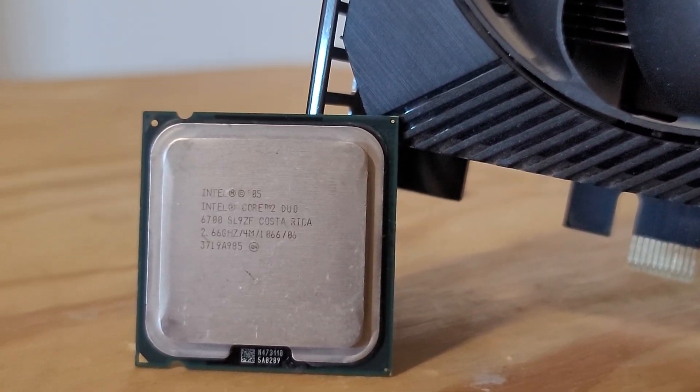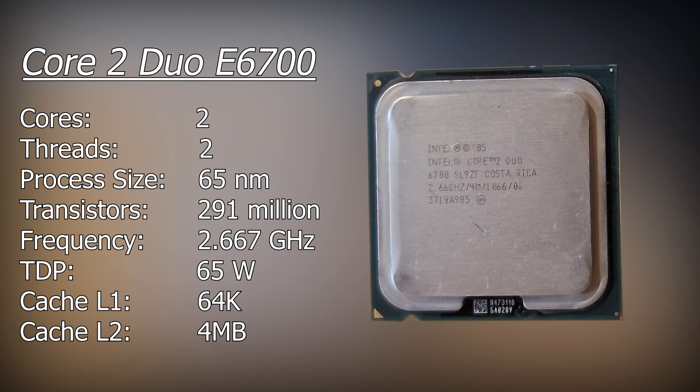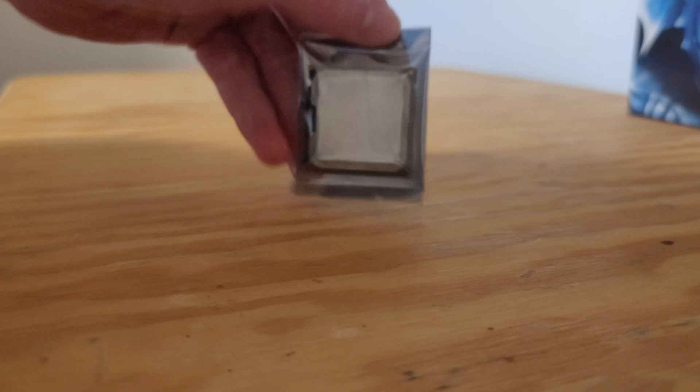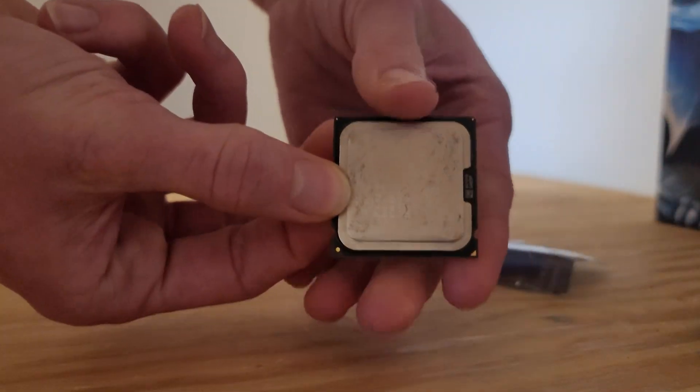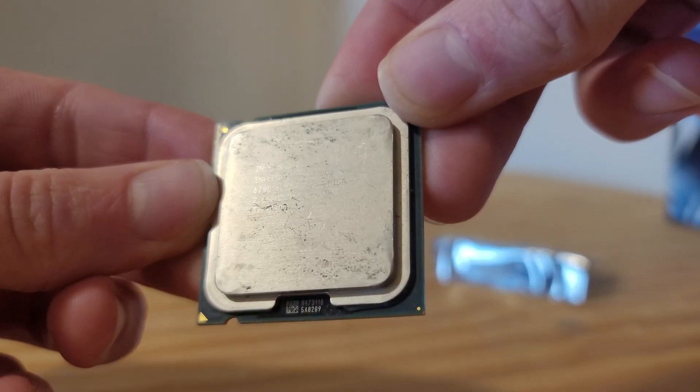So what did our chip actually come with? Well, the Core 2 Duo E6700 obviously had two cores and also two threads with a 65 watt TDP, a clock speed of 2.66 gigahertz, and 4 megabytes of L2 cache. It also doesn't have integrated graphics, it doesn't have support for hyper-threading, and doesn't support the SSE 4 instruction set, which can cause issues in modern games.